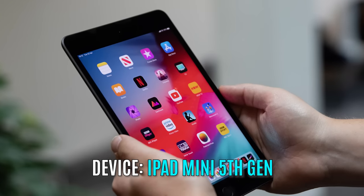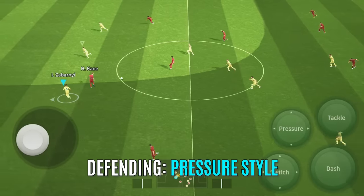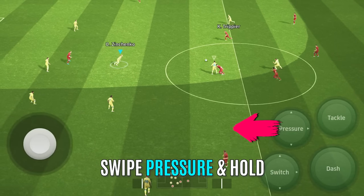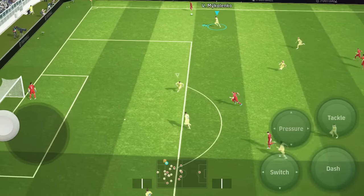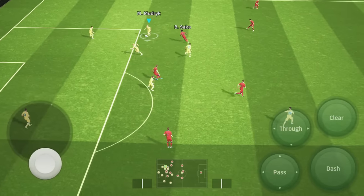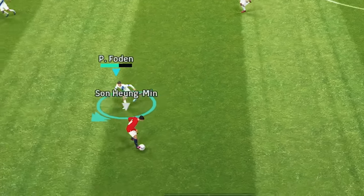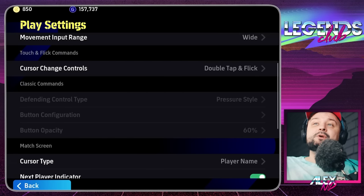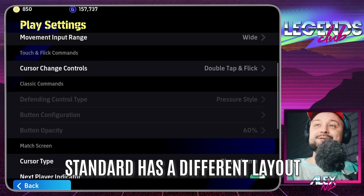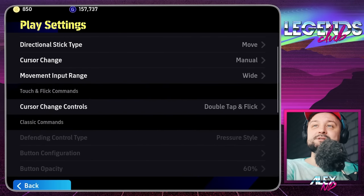My device is an iPad fifth generation and it handles both settings fine. I'm using control type touch and flick. Most of you will be using classic. There is a way to decide which control type — pressure style or standard — I would suggest trying both and seeing what works better for you. When I used to play on classic controls, I liked swiping right or left to activate the matchup. This is very important for controlling the zone — you're not chasing the player aggressively when your opponent attempts a skill move or runs at you, and activating matchup can result in a successful block.